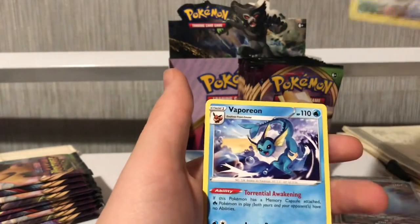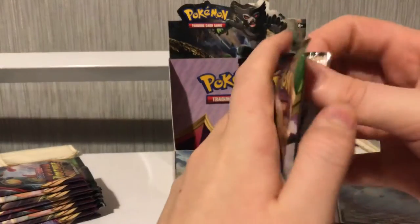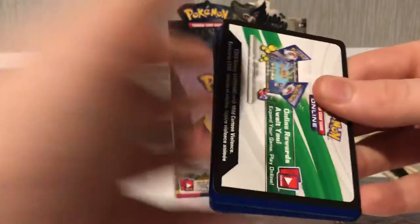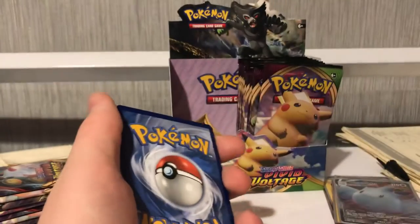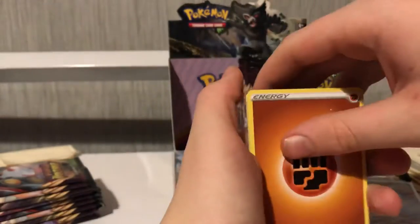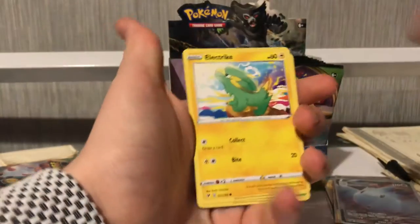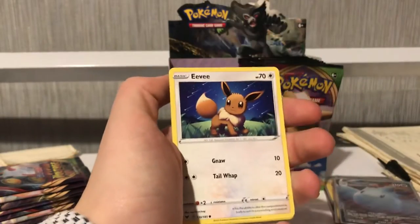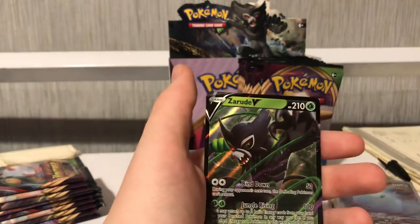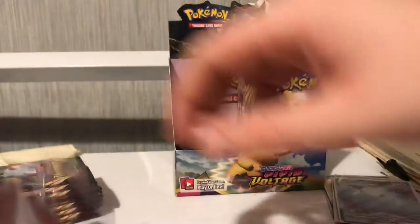Perseed, Trubbish, and Vaporeon. We still have about eight packs left which is quite good. We got a white coat — means there's something, I think it's going to be a hollow. Energy, Sableye, Cramorant, Cacnea, Electrike, Exeggcute, Eevee, Woobat, Araquanid, Totodile, and a Zarude V! So there's another pull of the day.